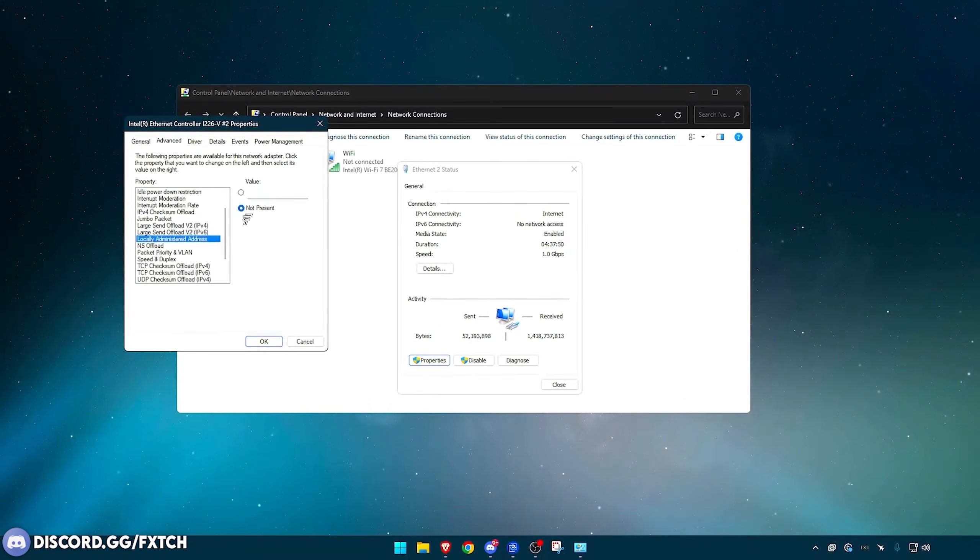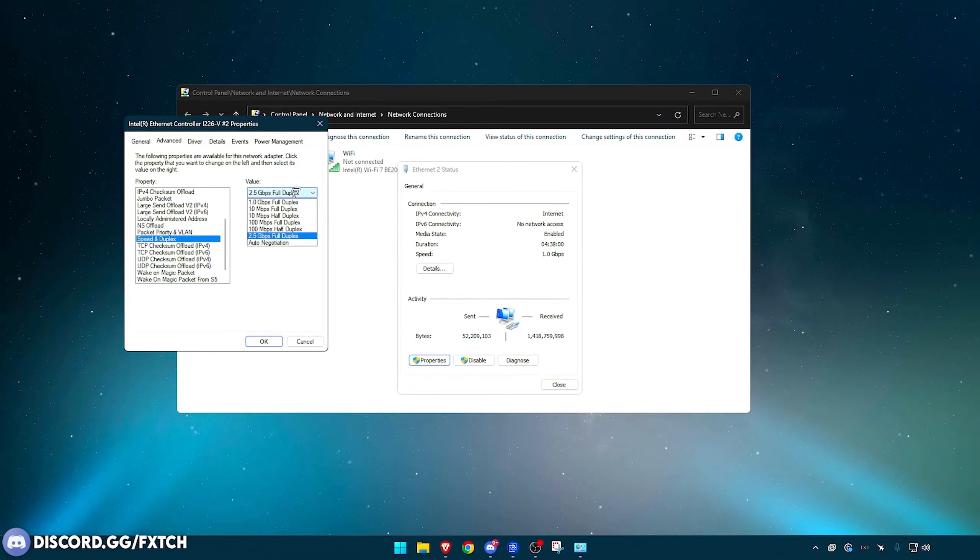Locally Administered Address — just have that set to present. NS Offload — disabled. Packet Priority and VLAN — have that set to Packet Priority Enabled. Speed and Duplex — set this to the highest option that is Full Duplex. To clarify, 100 megabytes per second is less than 2.5 gigabytes per second or even 1 gigabyte per second.